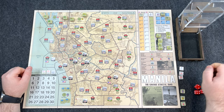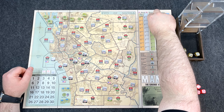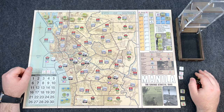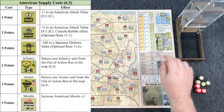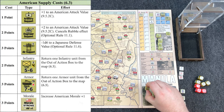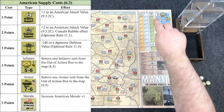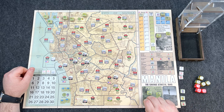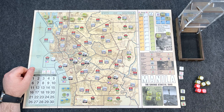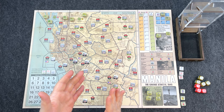Supply phase: roll 4d6. On the first turn, anything less than 12 counts as 12. We rolled exactly 12. With 12 supply, let's buy some support units. Two engineers at 2 each — that's 4, dropping us to 8. Then 8 artillery at 1 each. Engineers provide a plus two to attack; artillery provide a plus one. Supply can be banked turn to turn. In future turns, you'll also spend supply to bring back out-of-action units.